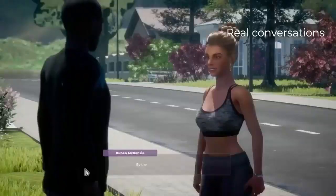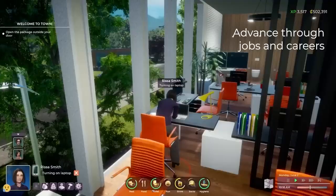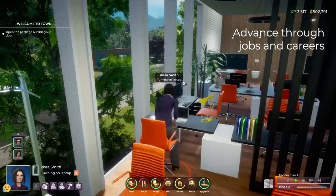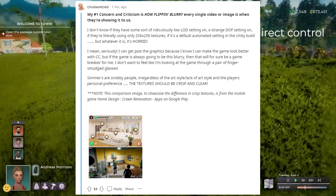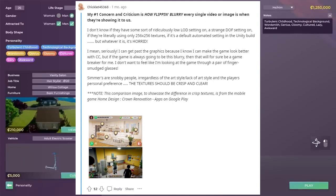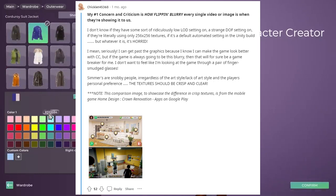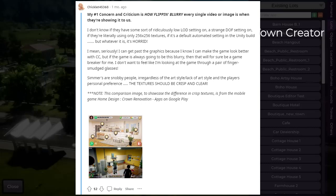In general, the fandom for Life by You seems to have a mixed reaction when it comes to the graphics, specifically when it comes to the Life by You human characters. I don't know if they have some sort of a ridiculously low LOD setting on, a strange DOF setting on, if they're literally using only 256 by 256 textures, if it's a default automated setting in the Unity build, but whatever it is, it's horrid. I can get past the graphics because I know I can make the game better with CC, but if the game is always going to be this blurry, then that will for sure be a game breaker for me. I don't want to feel like I'm looking at the game through a pair of finger smudged glasses.